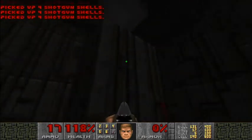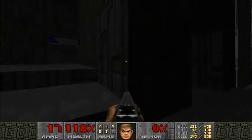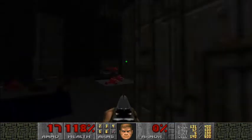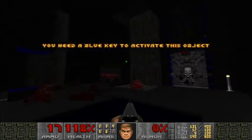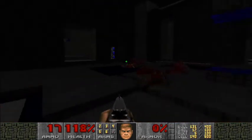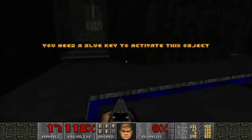I'm almost out of shotgun. What is this? There's a blue key and this opens up that thing. I presume that also opens up something else. And there's a voodoo doll, which is ready to trigger.